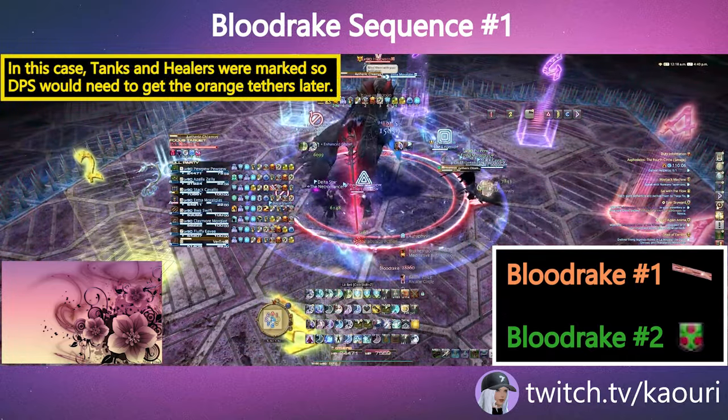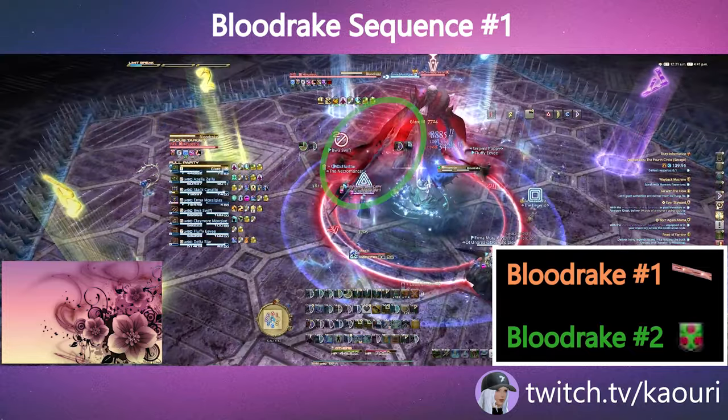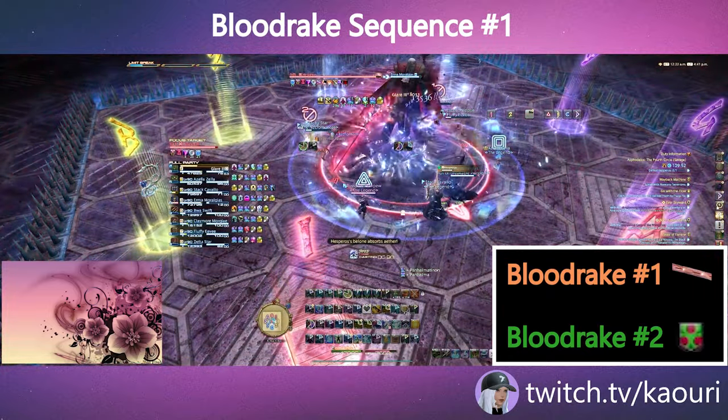In this case, Tanks and Healers were marked, so DPS will need to get the orange tethers later. The second Blood Rake will indicate which players should not have the green roll call debuff during Inverse Klamas.